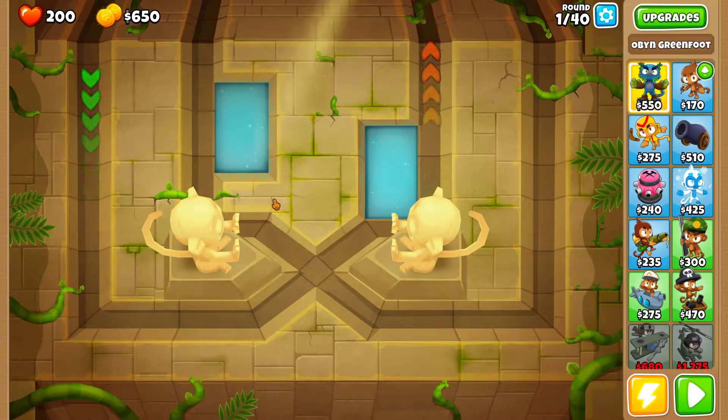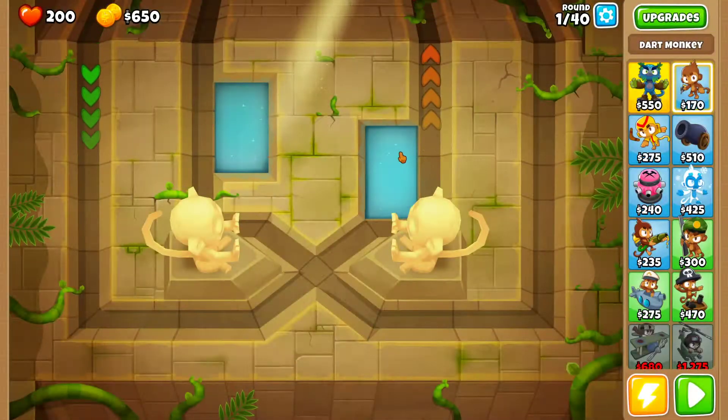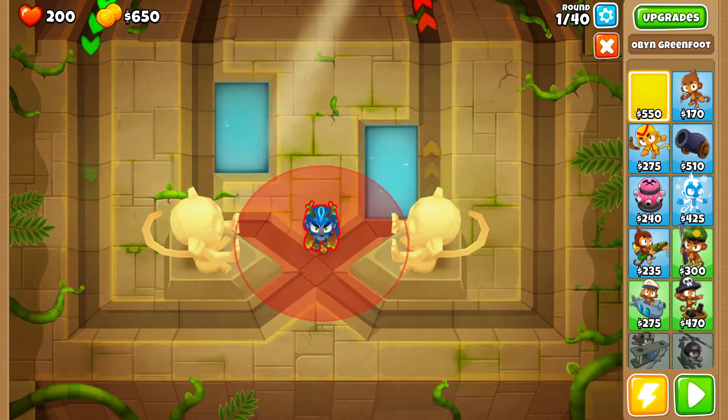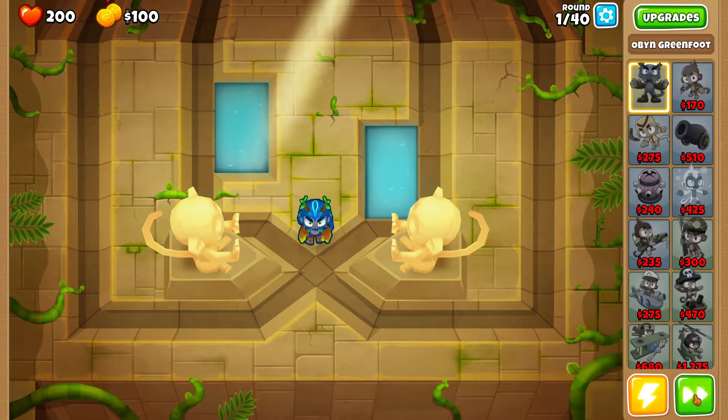Let's take a look at this one and see how it's laid out. It goes down here and then up here, but I feel like it comes down here as well. So the question is, does it alternate or is it a single way? I'm going to put Obi in here — he'll be able to hit both paths pretty well.